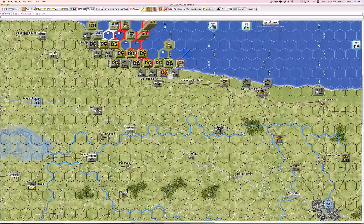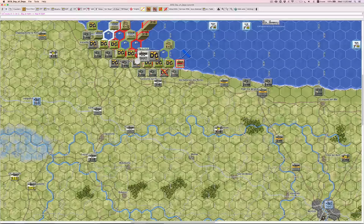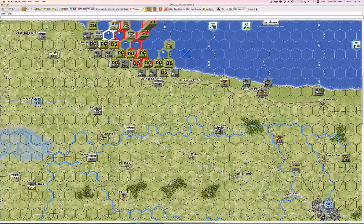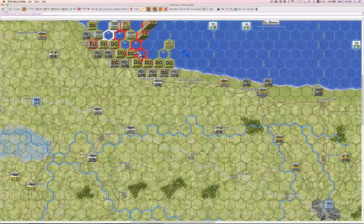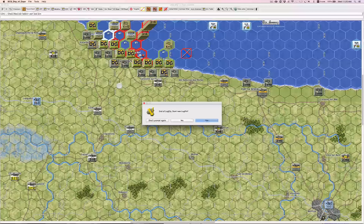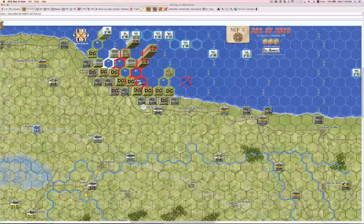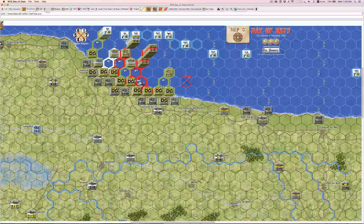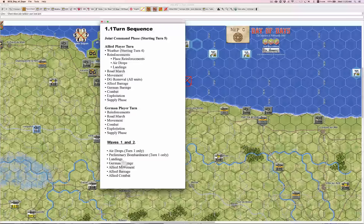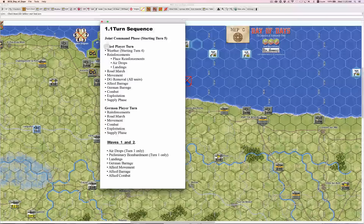He eliminated the strong points. So there's a good chance he's going to knock me right out of that draw — which he did. This is the end of the Allied turn of turn one. If we look at the sequence of play, we went through the airdrops, preliminary bombardment, the landings, my German barrage, Allied movement, barrage combat — no exploitation here. The next turn will be more of the same.